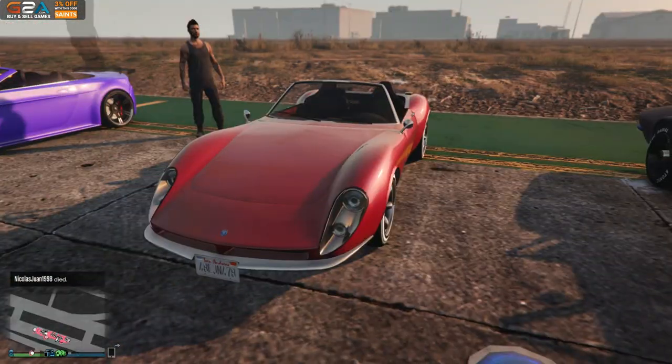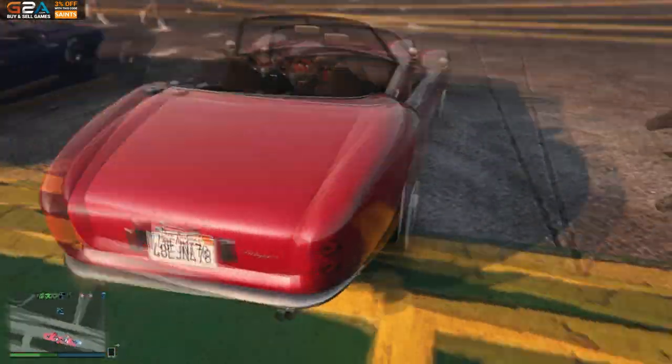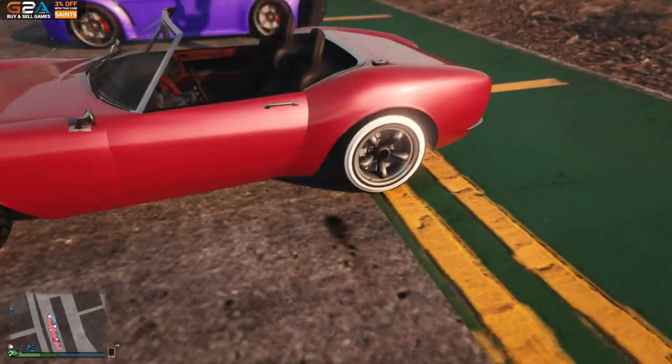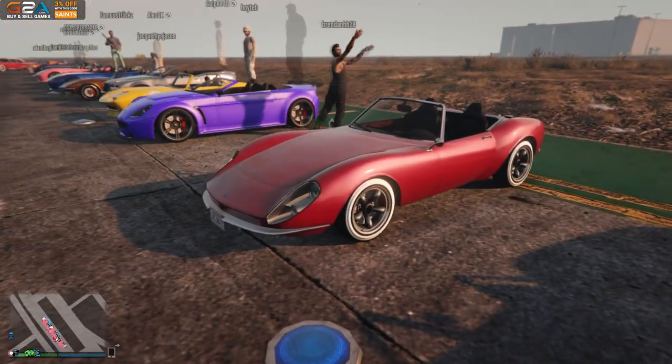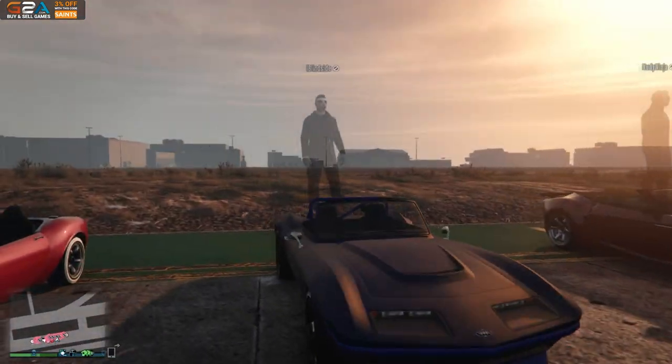I think this is the Stinger GT, right? Or no, I might be wrong. Looks really nice though - nice red paint job with the white walls and then the sort of chrome on the rims. Bro, we've had some good cars man. Got a few more left though.